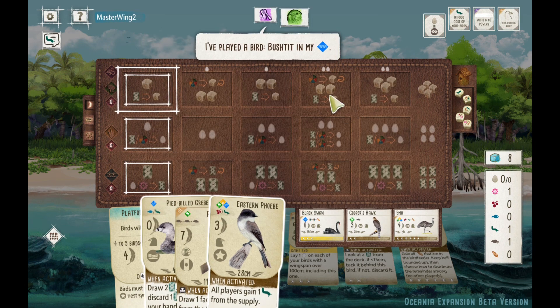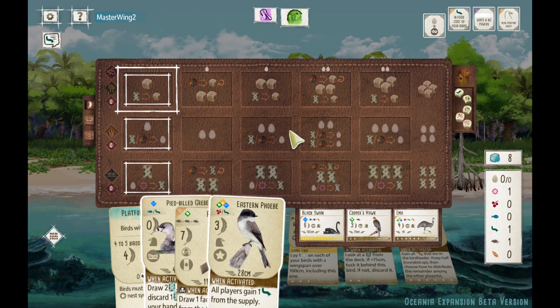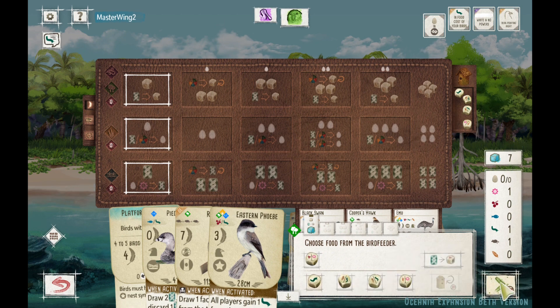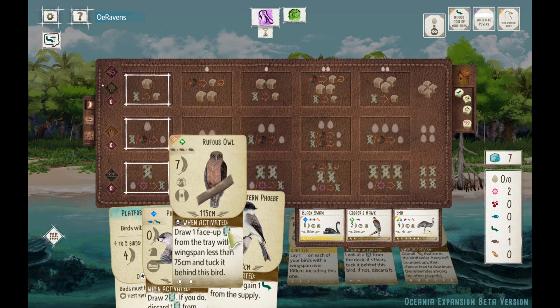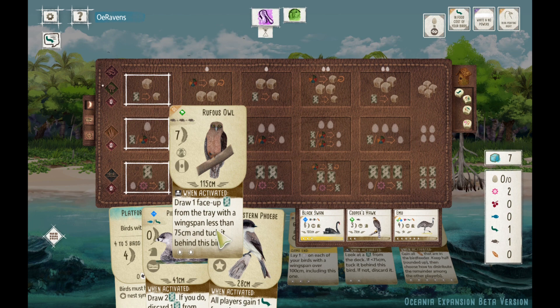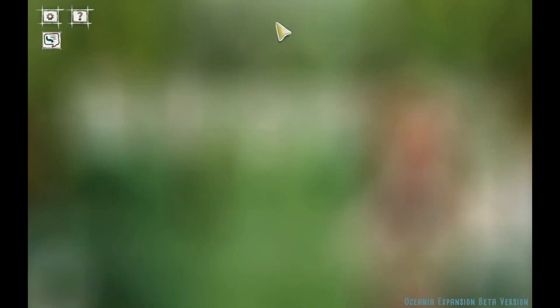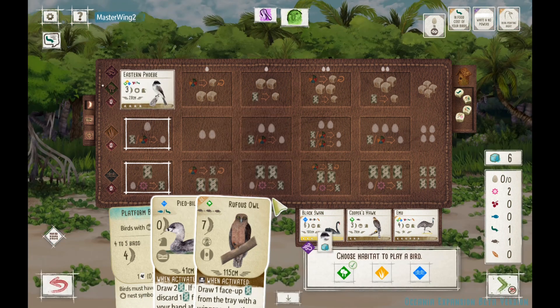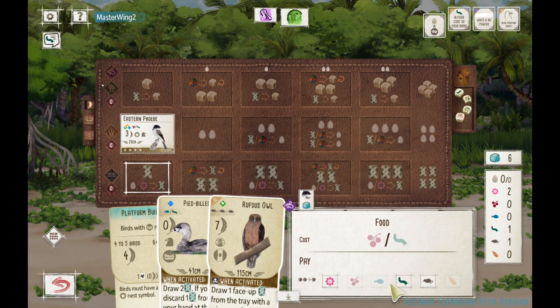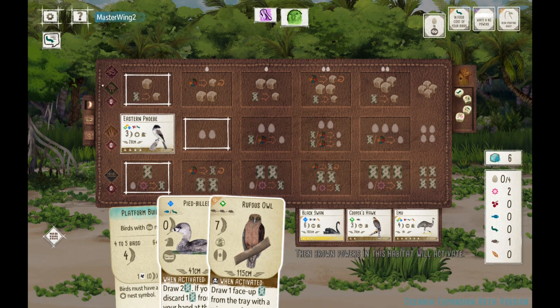We are going second this game. My opponent starts off with the good ol' Bush Tit Starnest, and nothing in the tray that's very exciting to me. I've tried that Emu out, and we'll probably feature it in another video. The Emu is tough to depend on — the brown power lets you gain all the seeds in the bird feeder, keep half rounded up, give the other half to another player. So if nobody's resetting the bird feeder, the Emu does nothing. Just FYI — not today. We are starting off with the Phoebe.